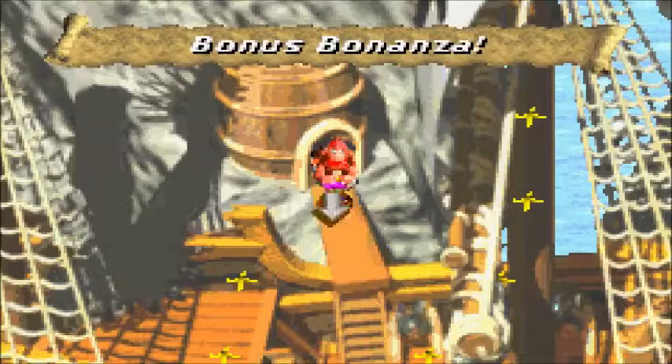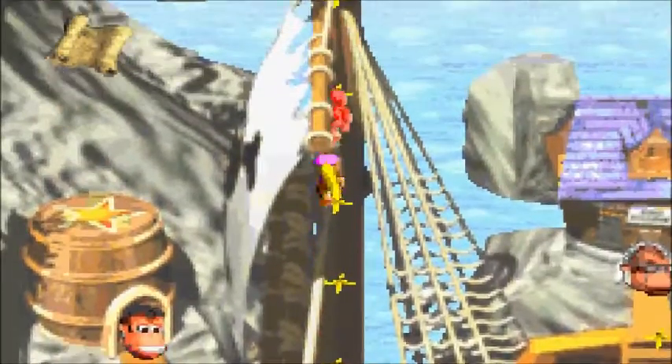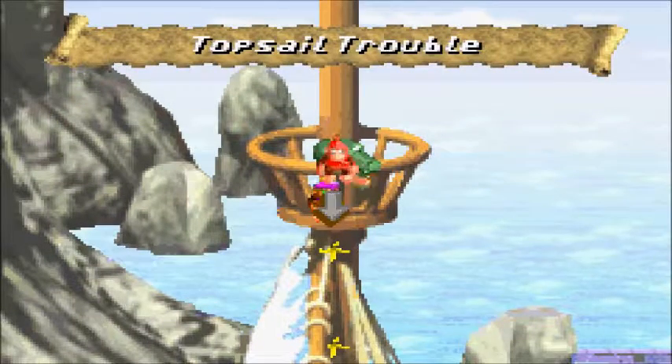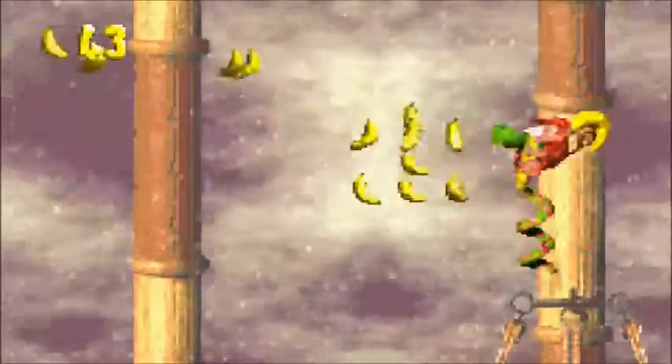I would dominate that game show. So that's a good way to get extra lives, and completing Bonus Bonanza in every world gets you a picture. We're on the last real level of Gamepoint Galleon — Top Sail Trouble. And meet a new animal buddy: Rattley the Snake.